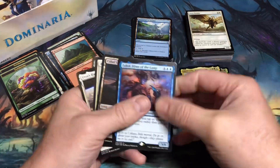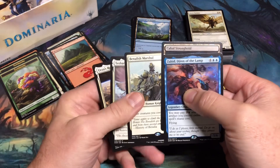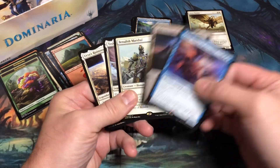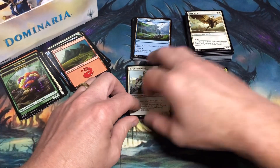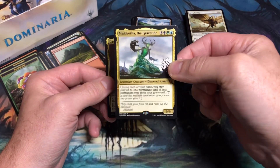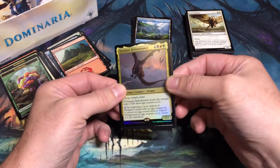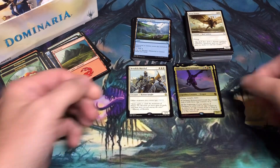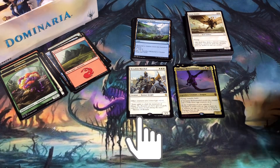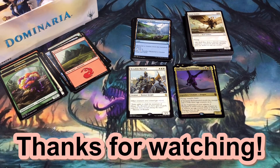To recap: rare-wise, I started off pulling almost every white rare there is, and then got a Cabal Stronghold. I did get two mythics out of this grouping of six booster packs: Muldrotha the Gravetide, and a foil Darigaaz Reincarnated — that's pretty awesome. Hope you enjoyed the video. If you did, please like, subscribe, and share. Tell me in the comments what you think about my pulls from this episode. Till next time, when I'm back with another Magic: The Gathering opening experience.